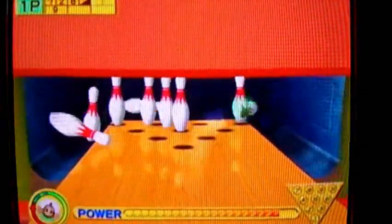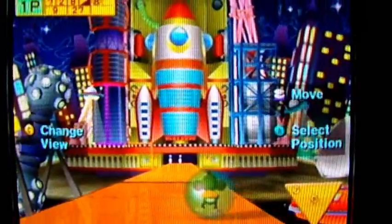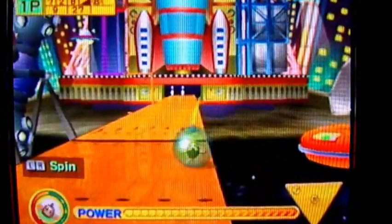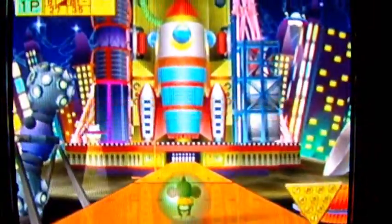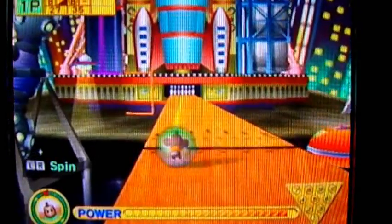Oh wait, that worked out well! I guess that didn't work out too well. Everything is pretty self-explanatory. The spin you control with the L and R buttons — they're trigger-sensitive, so the more you press the L and R buttons, the more spin you'll have. Oh poopers, that really sucked. That is a gutter ball in monkey bowling.